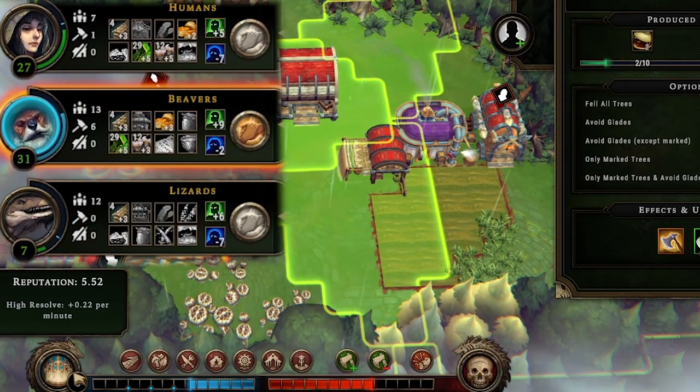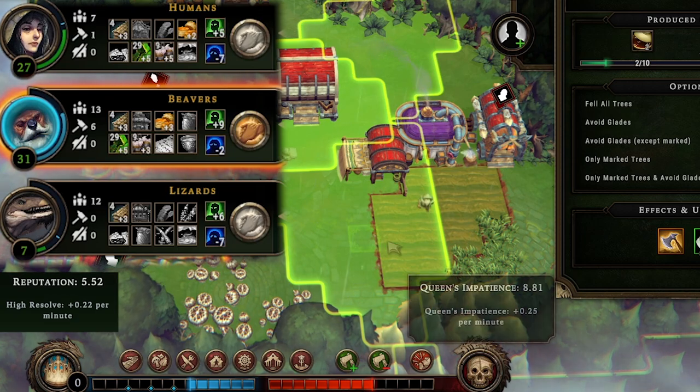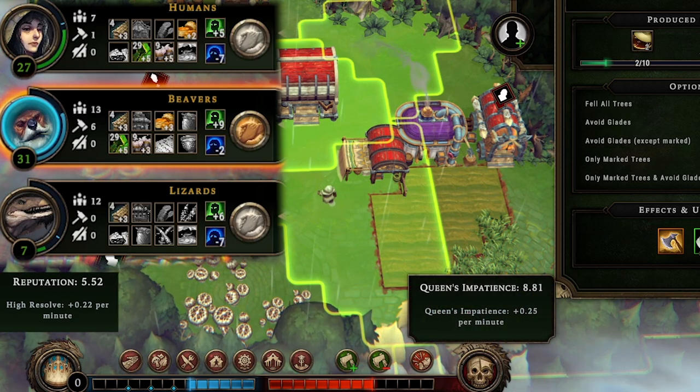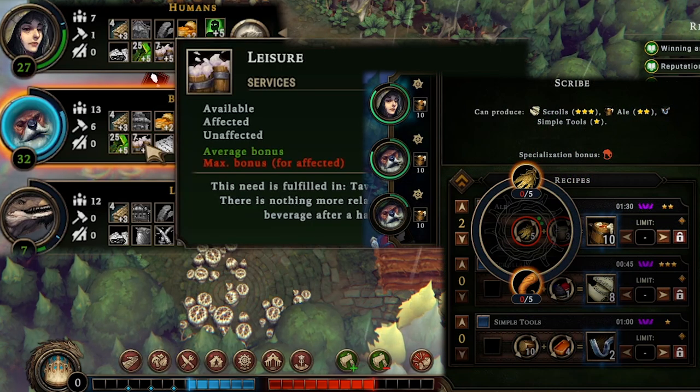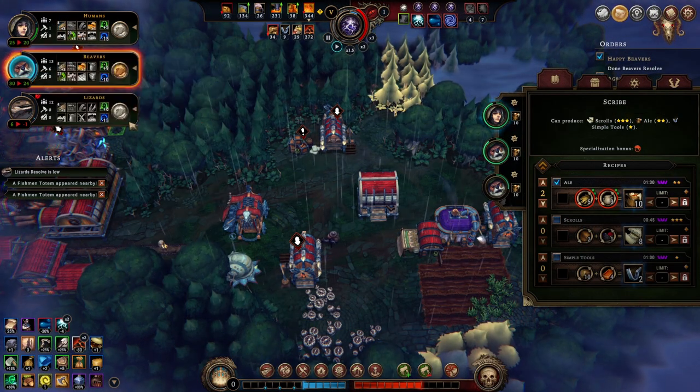We're gaining 0.22 reputation per minute, which is about the same as the queen's impatience is rising. I also just noticed the beavers have been drinking ale because we've been making it at the scribe, turning all our roots into it. We are making 30 more though.